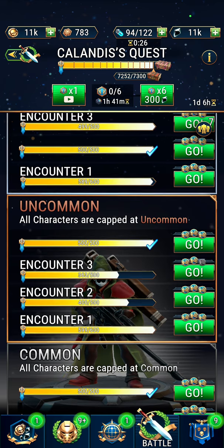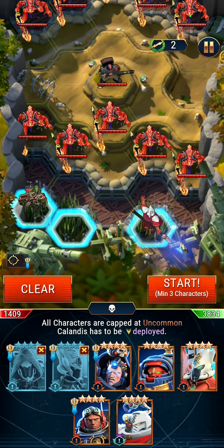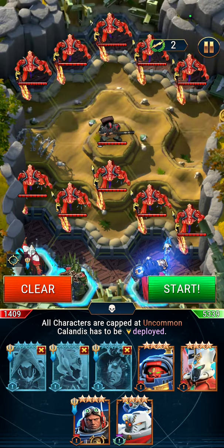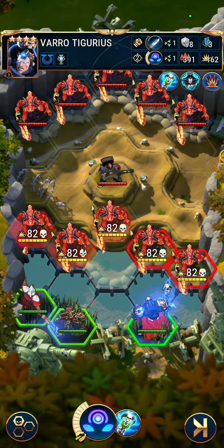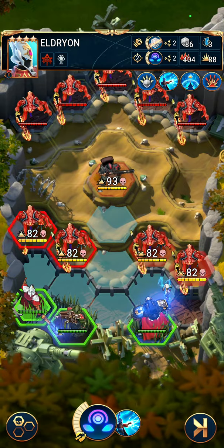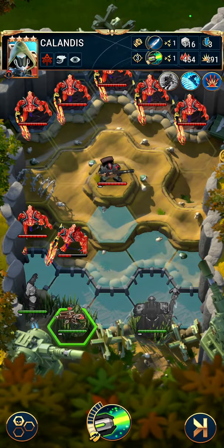So we can try encounter number two now. Basically it also depends on ability level. You will have to use Varotegurius, Calandis, and Eldrion, which is actually upgraded enough, so we should be fine on this stage to complete it for full score. The only thing you have to account for is that the Guardsman will escape after overkilling a demon — but he didn't. And this also did not go well.